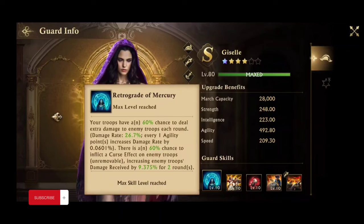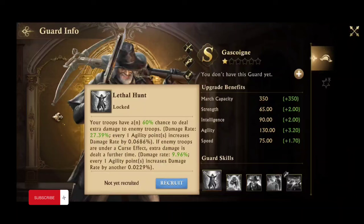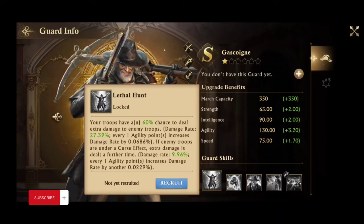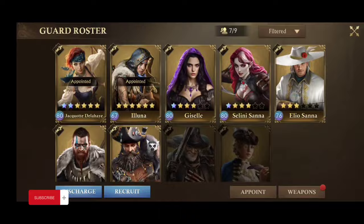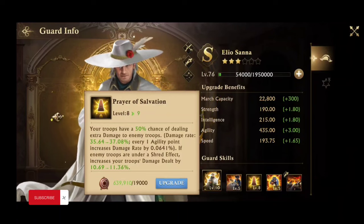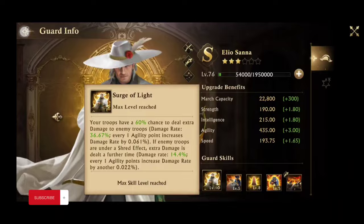When you match guards, you want to pair the two that came out at the same time. Look at Giselle — her first guard skill gives the curse effect. The only other guard that gives the curse effect is Gascogne, so they help each other: when your enemy is under the curse effect, it gives you extra damage. If you have both giving the curse effect, you'll do a lot more damage. Selene gives the shred effect, and Elio — who came out at the same time — also gives the shred effect. They have multiple skills that boost damage via their own shared effect.